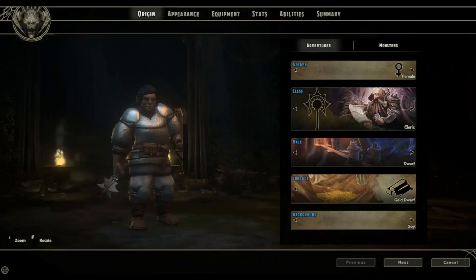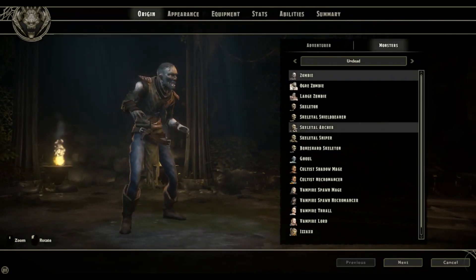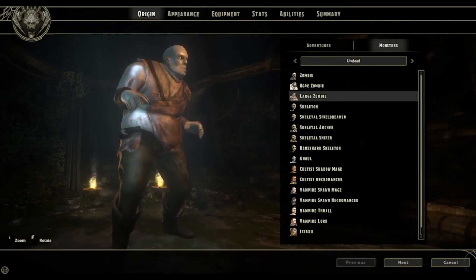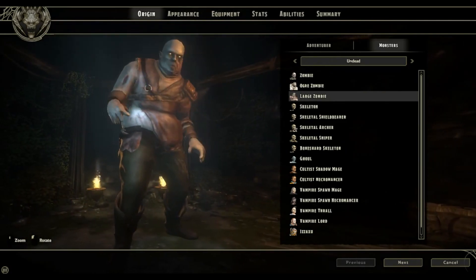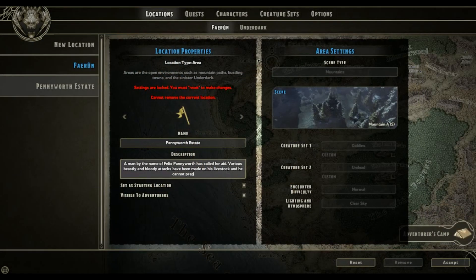Of course, N-Space also created Sword Coast Legends so that you and your friends could play your normal D&D sessions, but now within the Sword Coast game. While some may think this is a far-fetched assumption, that's certainly the impression the game seems to give. Sword Coast's website flaunts itself with the words 'your story, your adventure, your legend,' promising the openness that traditional D&D has been offering for decades.